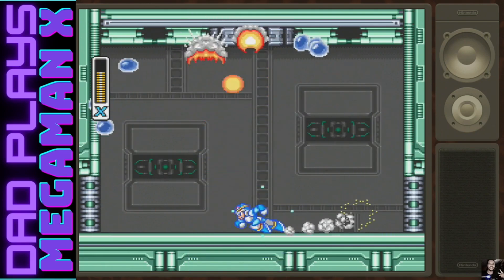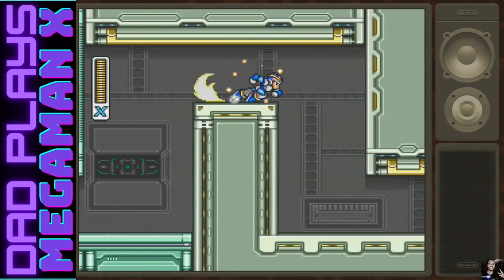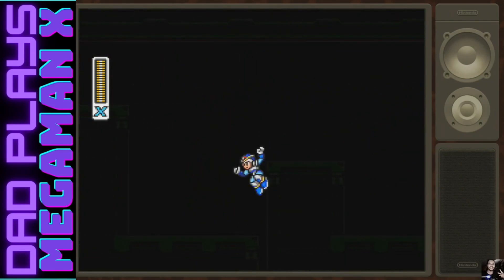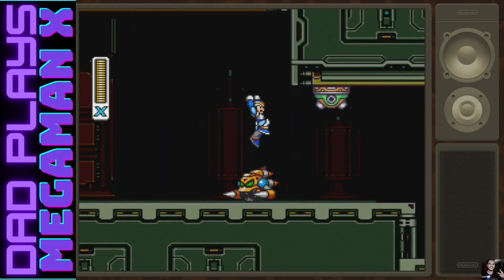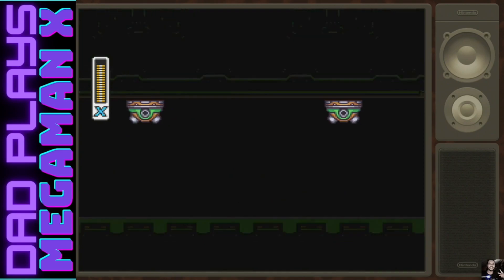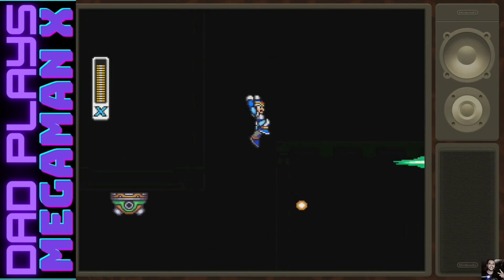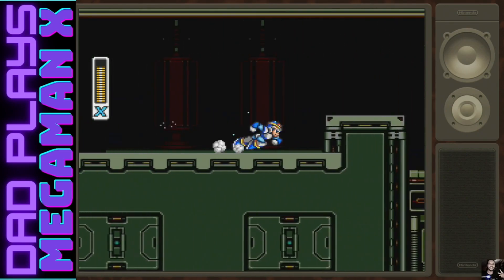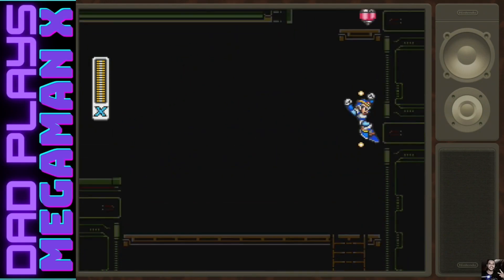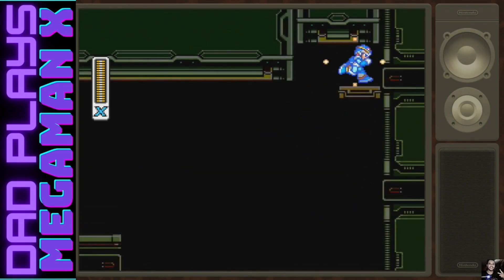Yeah, that did a lot! Easy! I should have used that from the beginning. Oh, you know what - we do get a heart container here! Really? Yeah! Oh my god, I'm an idiot. Are we gonna get another heart container? Yeah, so we'll have more energy. It's kind of hard to get though, because you gotta use the dash. There it is, boom!